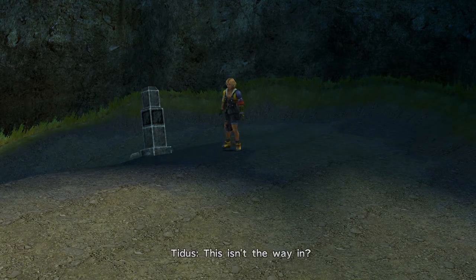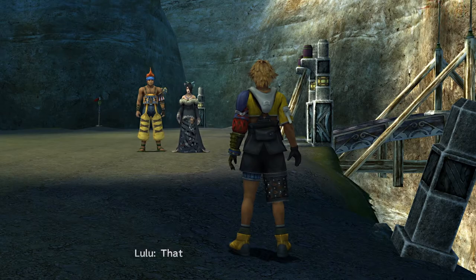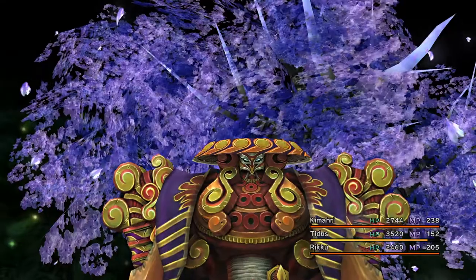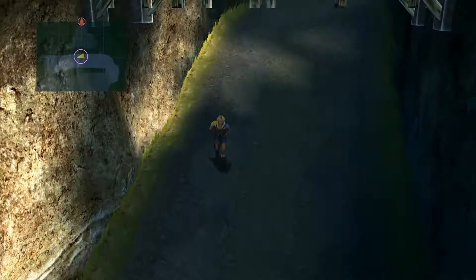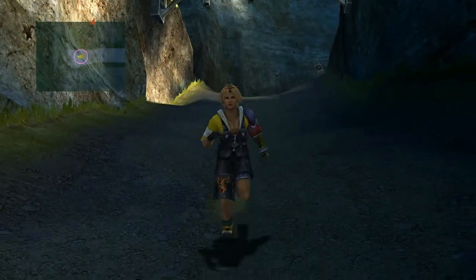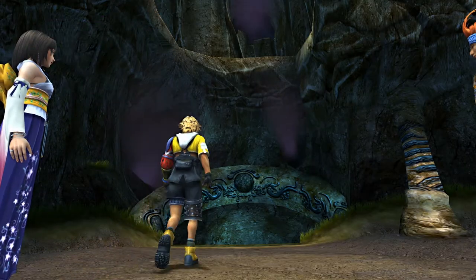Greetings friends, this is Kin and in this video I will show you how to obtain the hidden Aeons in the game. First off is Yojimbo. You simply need to head into the Cavern of the Stolen Fayth, located at the area between the Calm Lands and Mt. Gagazet.